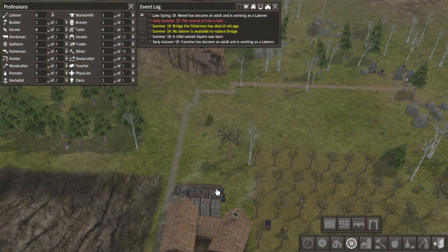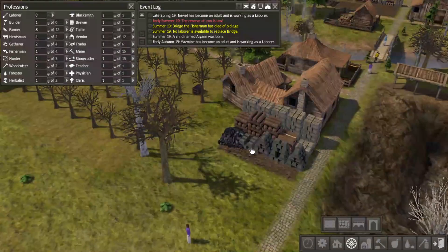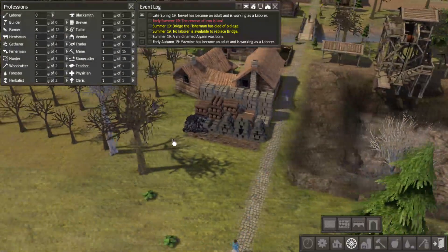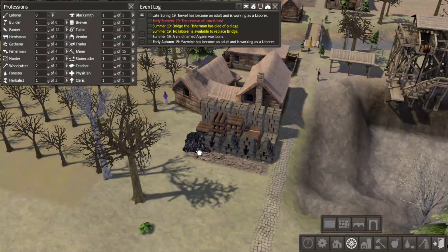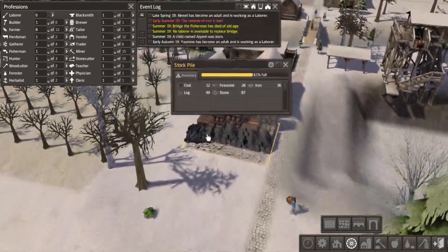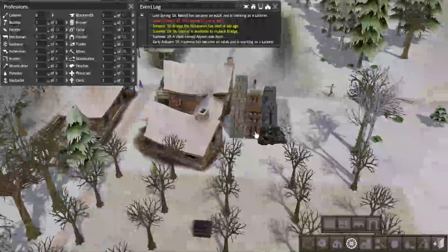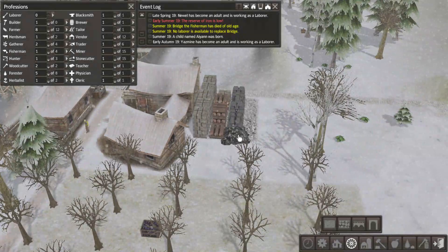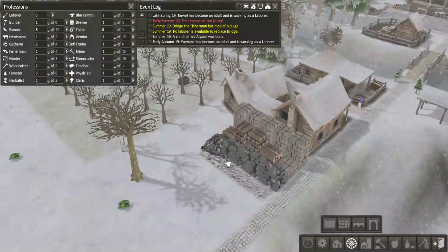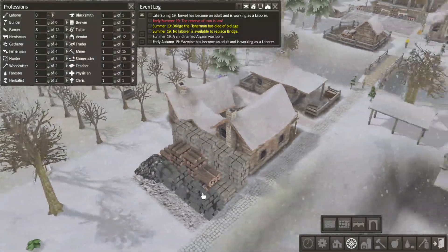They're still working on that iron. That must be the coal, right? Is that really the best you guys could do in terms of stacking? Like, I understand it's coal, but... Looks like a coal monster just took a hot steaming dump on my stockpile.